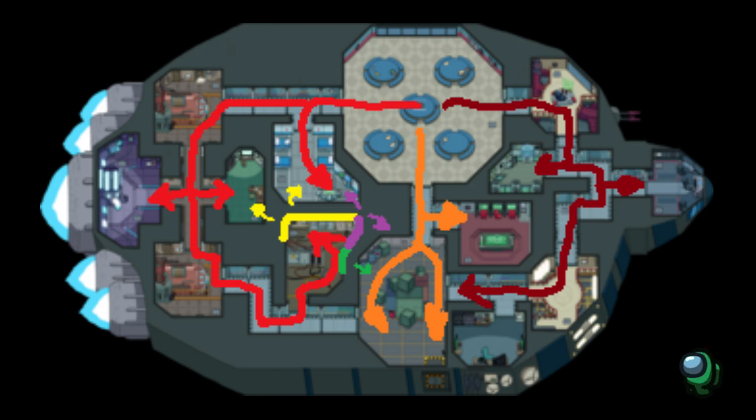Now how is this related to elect-seeking? Let me zoom onto electrical. Electrical is very important — it has a lot of tasks, and it is great for locating the imposter. The top of electrical is most important. See that yellow line? Going against that wall where the yellow line is can help you see if the imposter is on the red route. The purple line is to see if the imposter is on the red or orange route. The green line is to see if the imposter is on the orange route. If the imposter cannot be detected, then that means they are on the maroon route on the other side of the map.